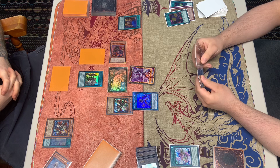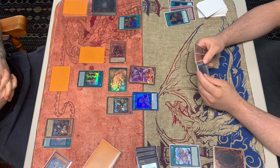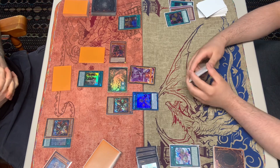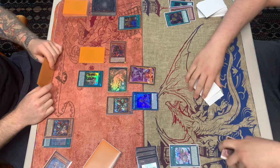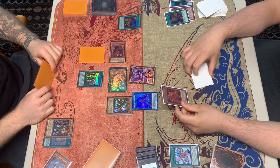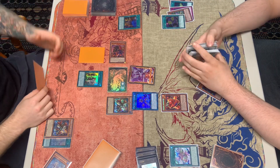We drew another Light which we cannot use, but we do have the Wind monster as well. We're thinking about locking him under Mystic Mine, but we decide to special summon with AI Land. We go with the Fire here and search for the monster.